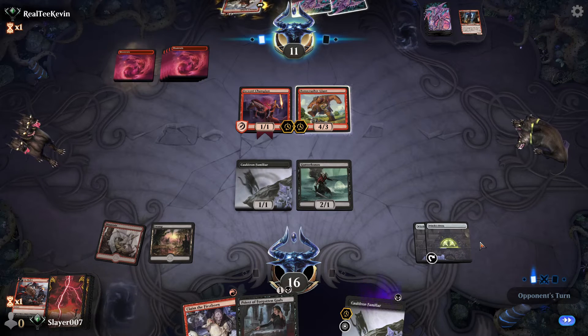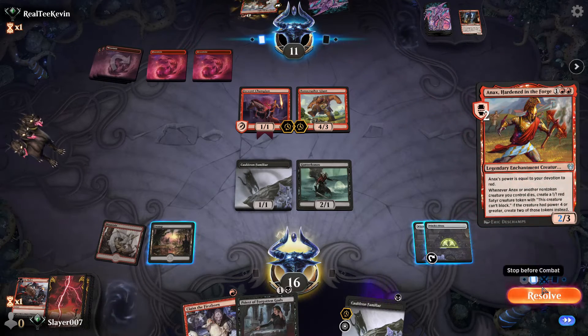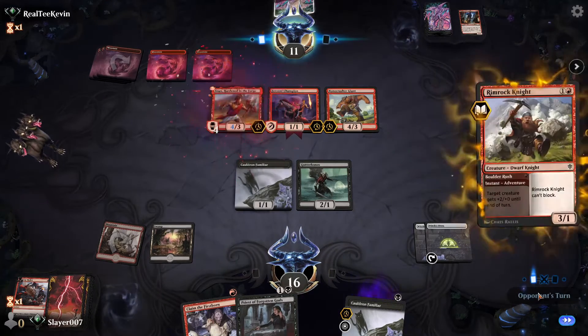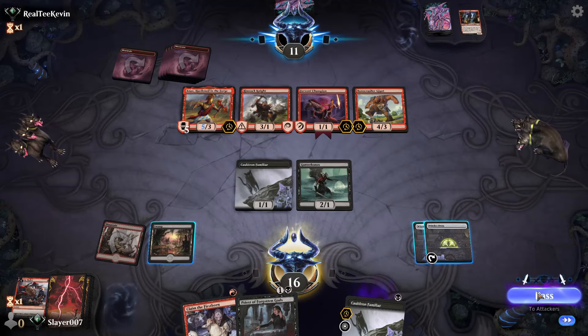We get another Cauldron Familiar. Annex comes down — sort of okay. Rimrock Knight too — so our opponent is aiming to do a big attack next turn or something.